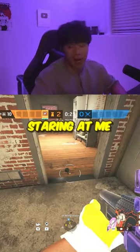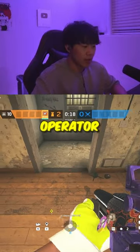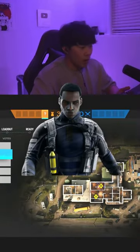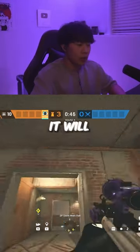If I put a Lesion mine right here, it's just staring at me. Put them on the side right here, because any operator is going to enter at least halfway through the doorway.